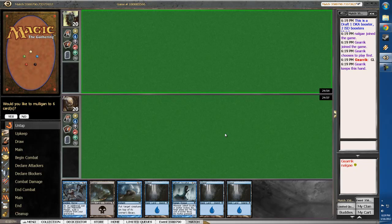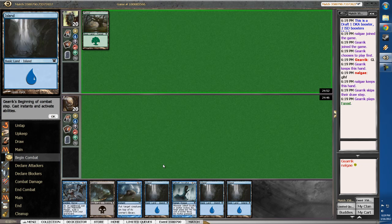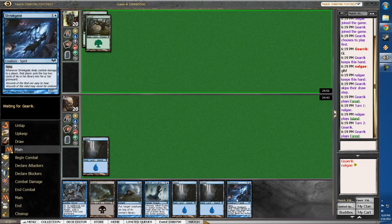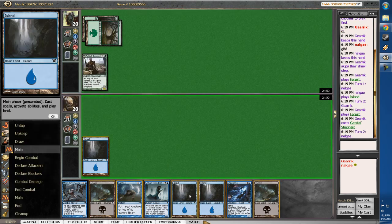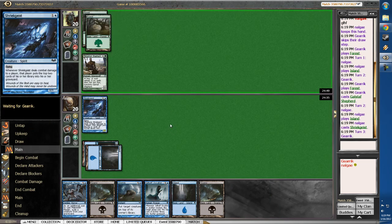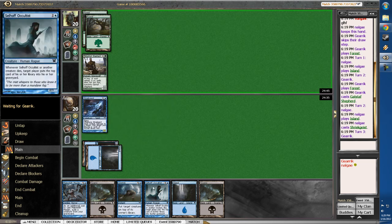Alright, back here in round 2 of this 8-4 queue, playing against a guy with a red-green aggro deck. No ugly drops, but I don't think I can mull this. We've got Occultist into Griptide. I just hope he doesn't have a 2nd turn Gatstaff Shepherd, but I drew... yep, he had it. Luckily I drew the Street Geist.